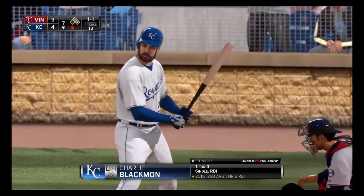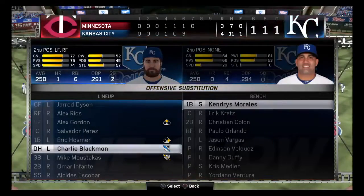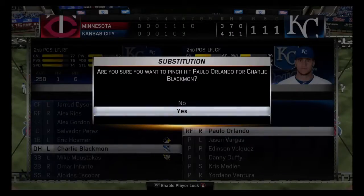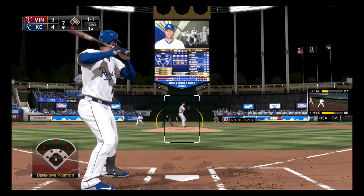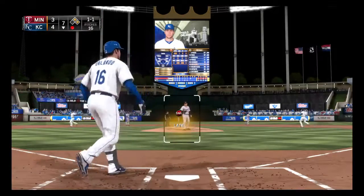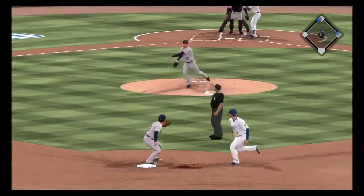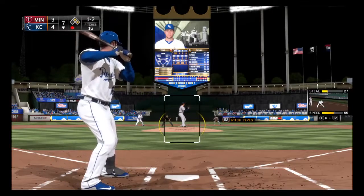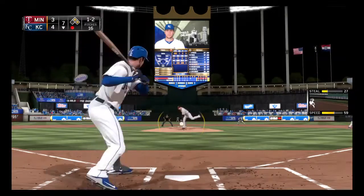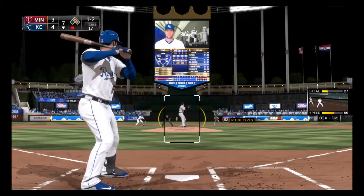Charlie Blackman will have another go; he struck out looking his last time. A ball swung on and heading for the stands in right — that'll move the count to one and two. A spin and a throw back to second, but the runner's back easily. The one and two with one away — now a little tapper up the first baseline, but it's a foul ball as the count holds steady at one and two.